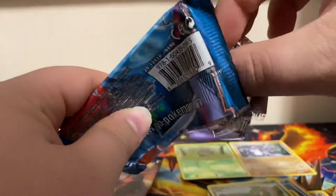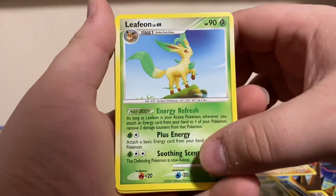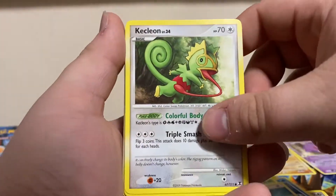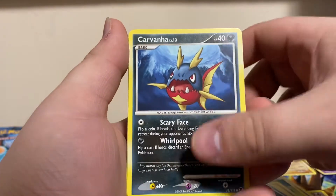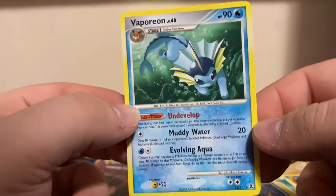Next up we got Rotom. Let's jump into this one. We got Leafeon, SP Energy. Ooh, Gengar — I like that artwork, let me set that one aside. We got another Kecleon, Shellos, Kakuna, another Quagsire, another Carvana. Our reverse is a Beedrill and our rare is a non-hollow Vaporeon, but that is still a really cool artwork.